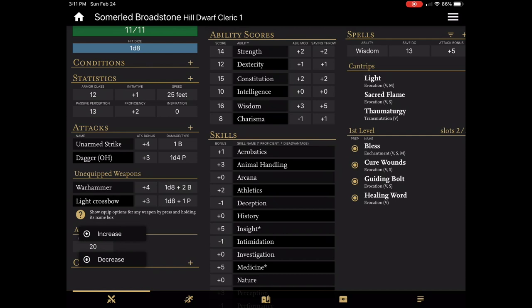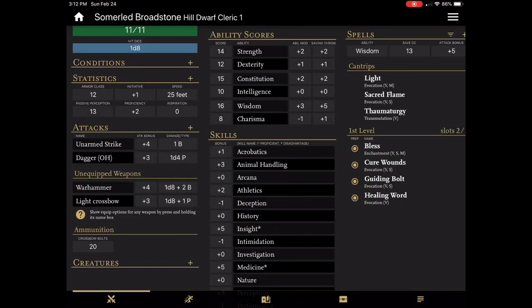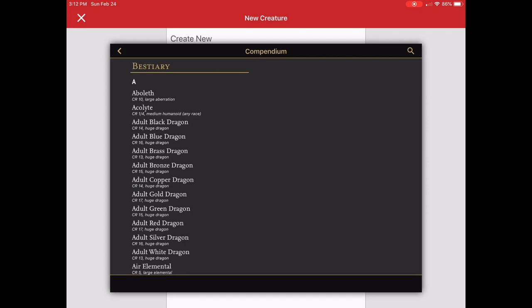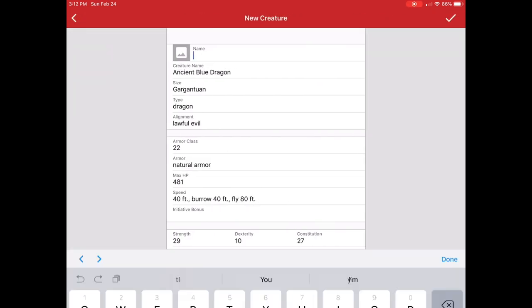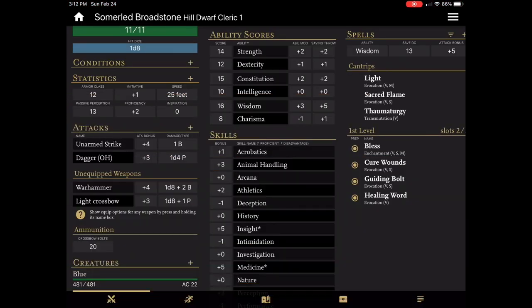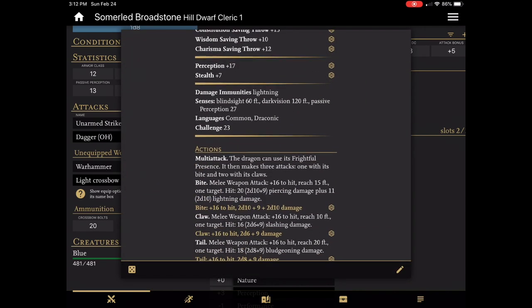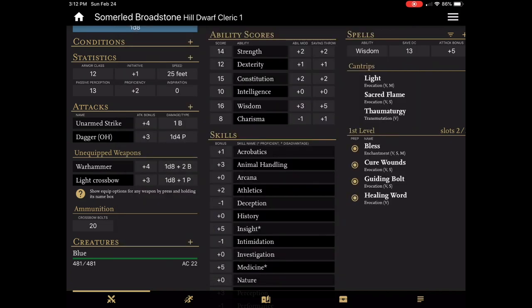Further down you will see ammunition, where I can track my ammunition usage. The last section in this column is a great feature for rangers with their animal companion, wizard familiars, or beast shapes for a druid. This allows you to add creatures to your character sheet so that you can find them quickly and easily. We'll just keep this simple and give me an ancient blue dragon as a companion. Now I have the ability to track Blue's stats and look up his information nice and quickly — it doesn't require a separate character sheet or other pieces of paper. It's all right there available to me. Druids that have a bunch of different wild shapes can really benefit from that.